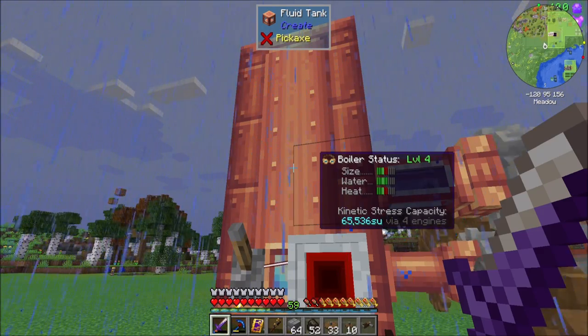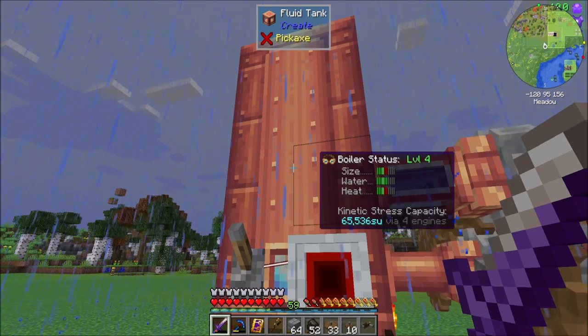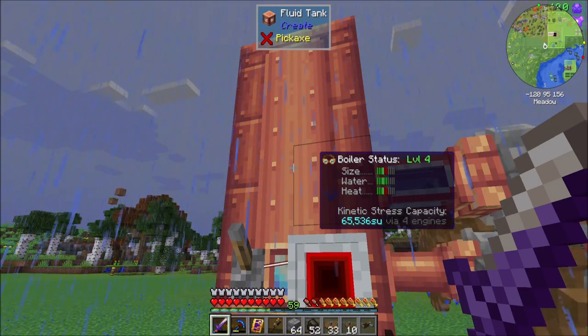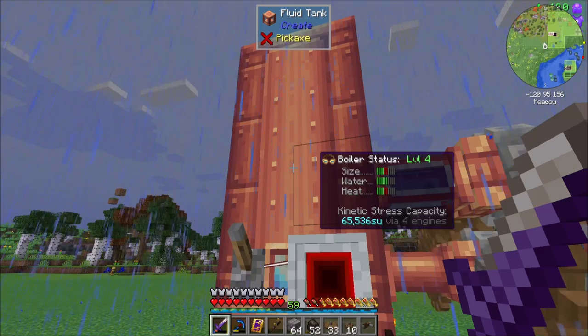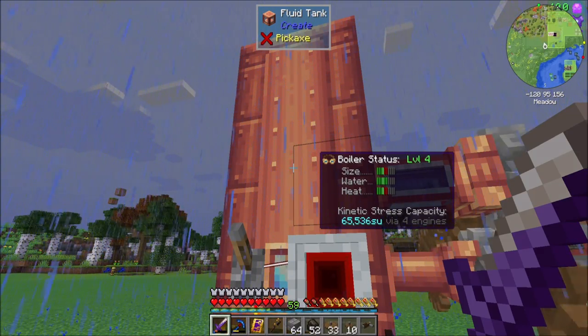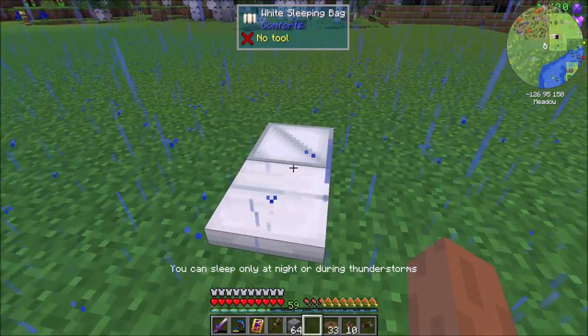As long as you hit that level four boiler status, you're good. We're putting more water in than we need to, and if we wanted level eight we'd need more size and heat. But it's not a problem because we're still generating our crazy amount of stress units, which is awesome.